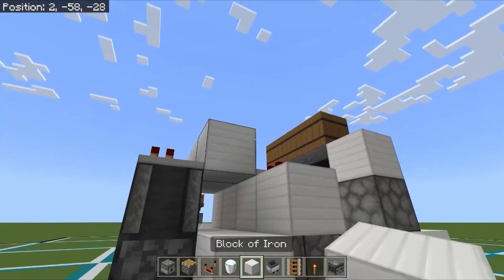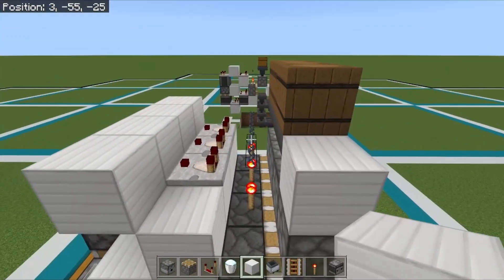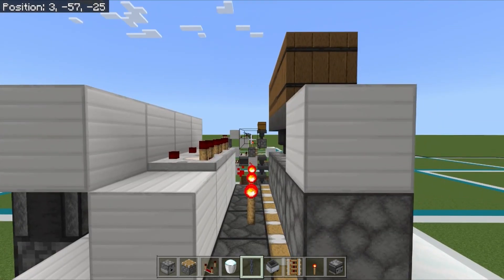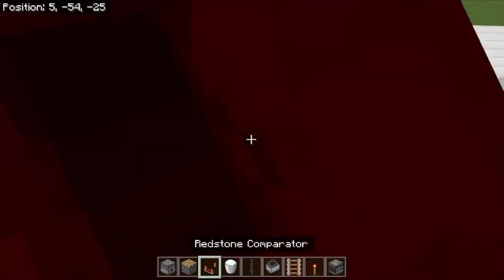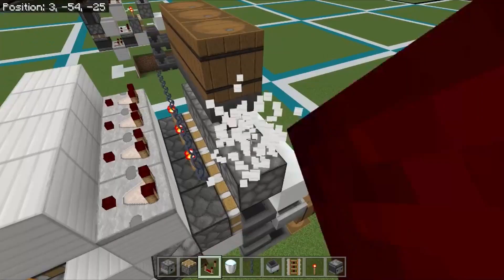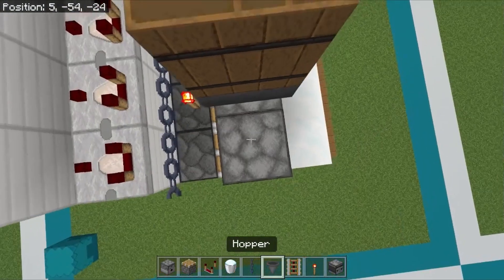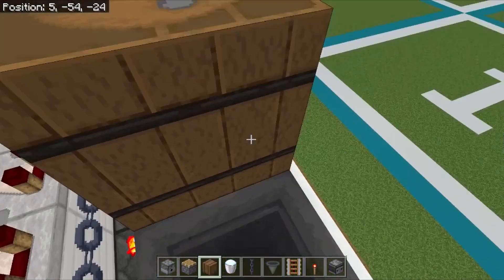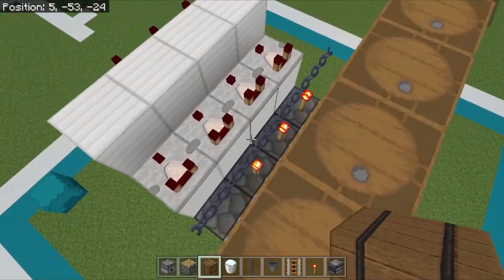Place soul sand blocks in these locations here and place a chain in this location here. This comparator right here will read through this chain into the hopper that we are going to place into that dispenser. Then place a barrel there.